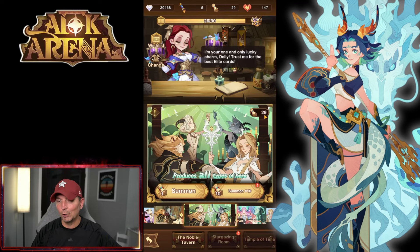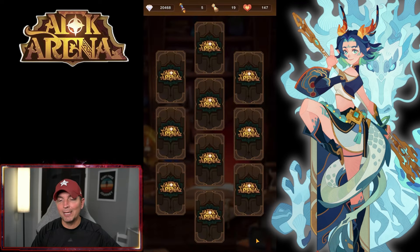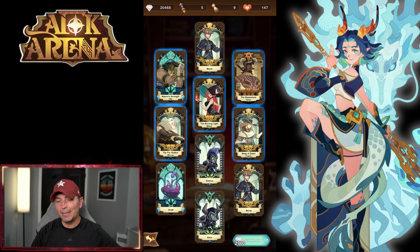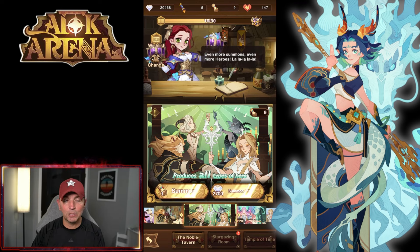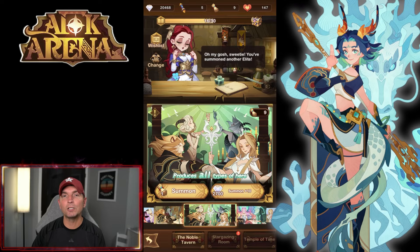Let me hop in and use those regular scrolls. A lot of players are kind of disappointed that they are regular scrolls, but regular scrolls do have the ability to pull awakened heroes, which is what we're ultimately looking for. I know it might not give anything, but anytime I have an opportunity to pull an awakened hero, I will absolutely take that at-bat. Unfortunately we don't get anything in there, but that's going to do it for today's video. Let me know in the comments what you think, and as always, thank you guys for watching.